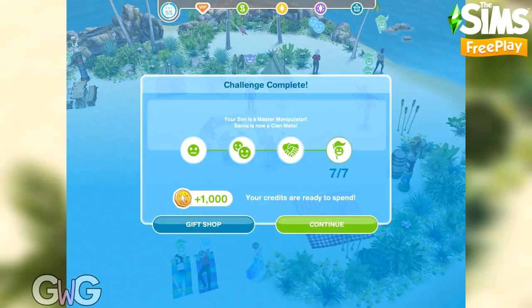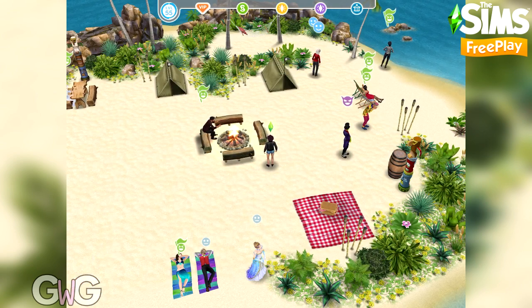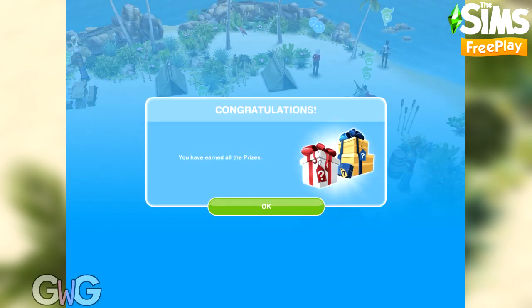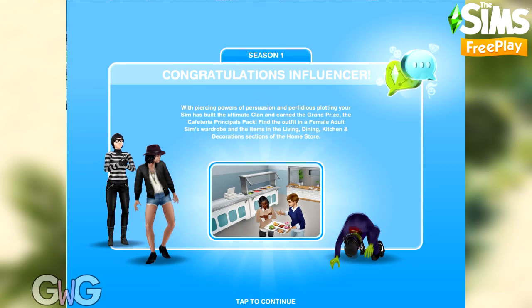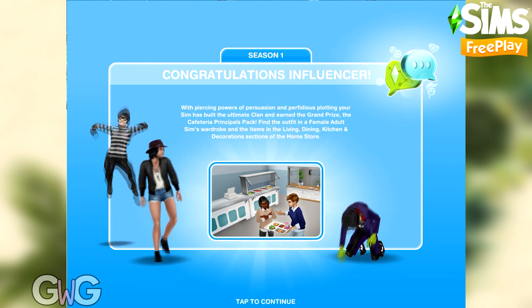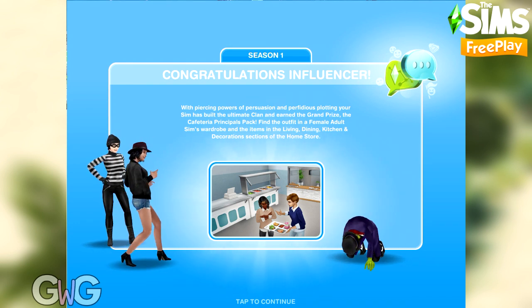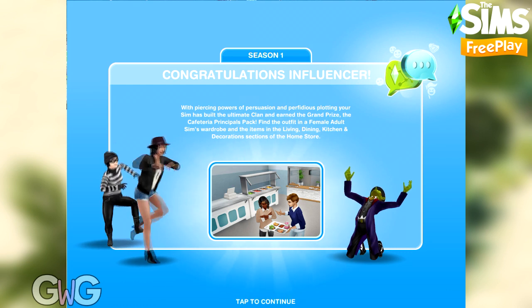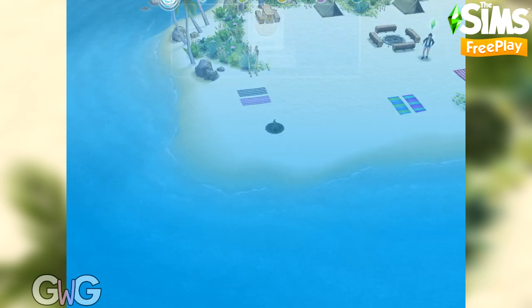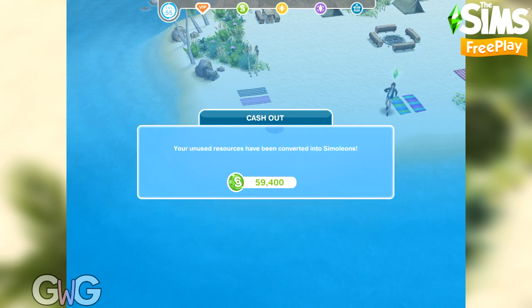We now have seven clan mates! We have completed the main goal of this event and unlocked the grand prize. If at this point you still have gift shop items to claim, you can do that — otherwise you've completed the event and you'll get a pop-up showing that you've won. It also tells you where you can find your grand prize items. Once the event is over, if you've got any network credits remaining they will be cashed out and turned into simoleons — you get ten simoleons for every network credit, which is pretty good.